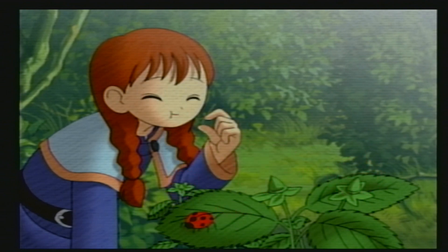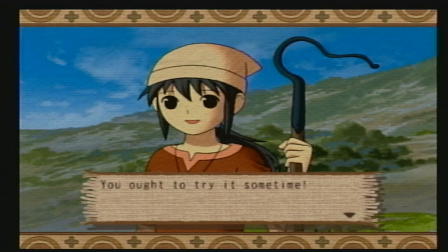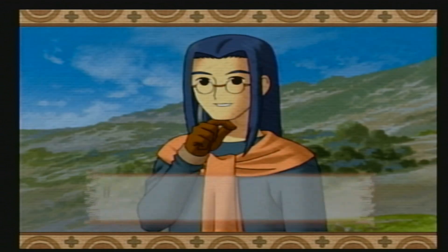Shepherd's Crossing was released in Japan for the PS2 in 2003, but wasn't exported and translated to the US until 2008. The game begins with your character, a wandering traveler, arriving in a low mountain village called Shepherd's Crossing. That's when you meet a girl named Claire, who convinces you to move into some empty farmland in the village and make yourself a home and living.